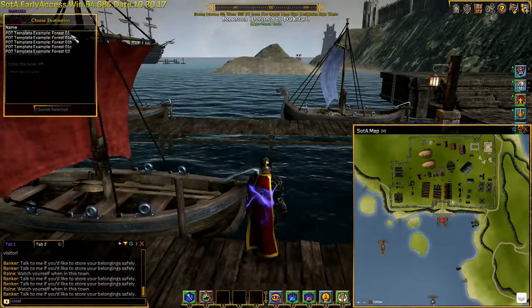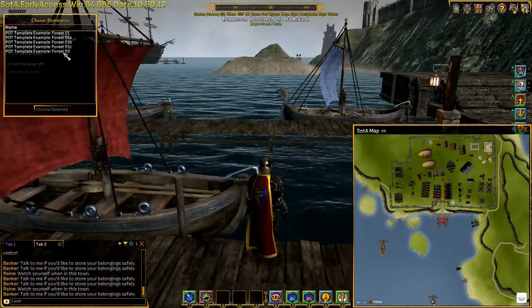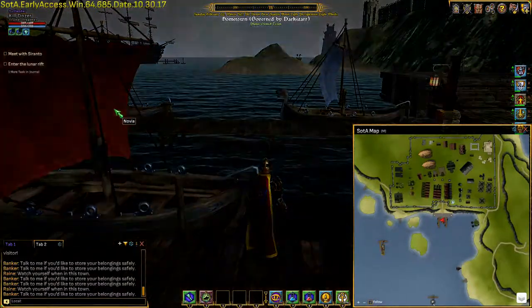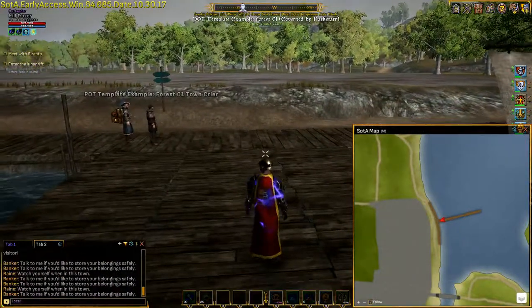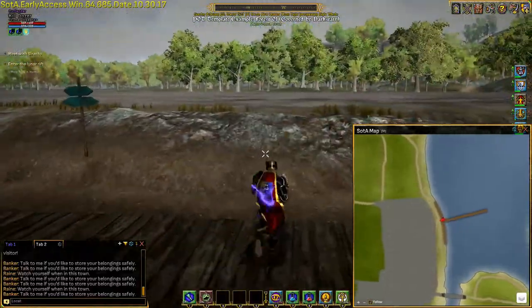Okay, so here we have Forest 1, 1A, 1B, 1C, and then Forest 2. Forest 2 is very different from Forest 1. Let's look at Forest 1 and see the similarities to the desert. The thing about Forest 1 is it's the one you see most often — it's used quite a bit. This is the very basic version; it's just a dirt mound going up here.